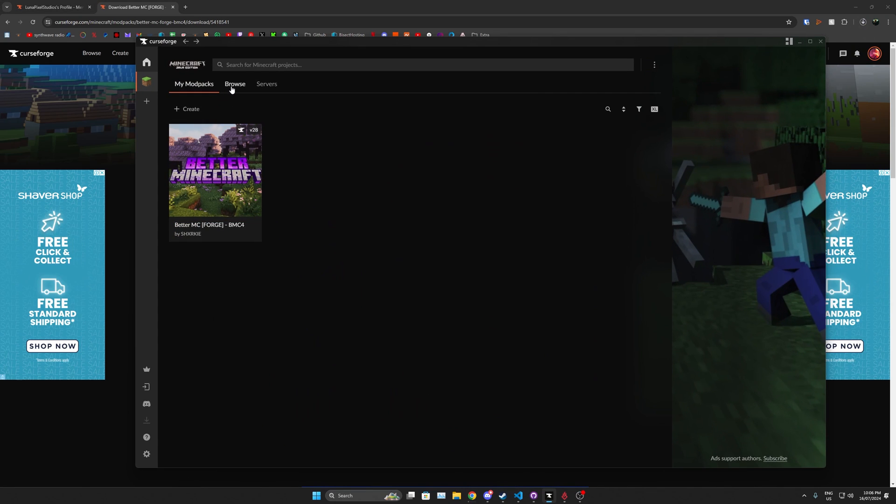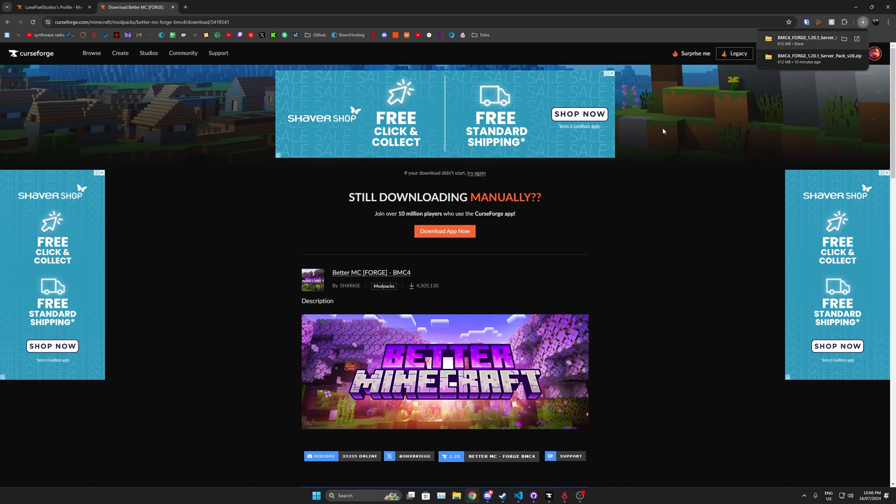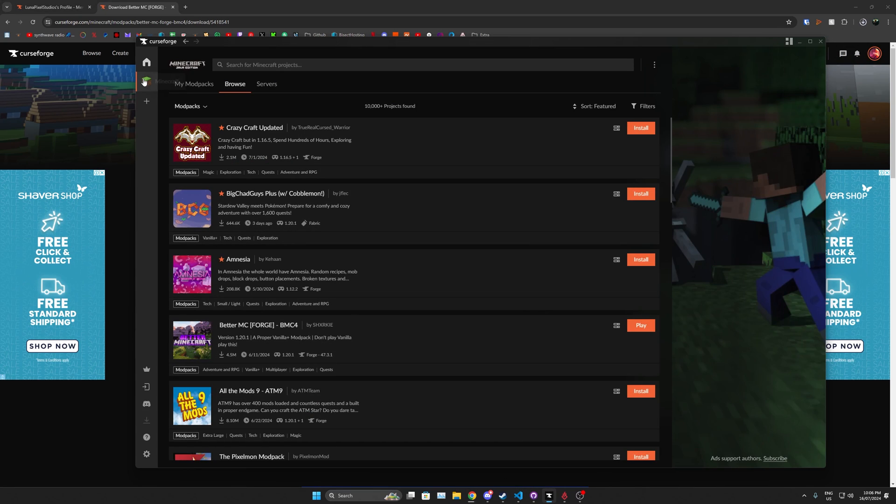While that's downloading, a different way to get the server pack is to search for your modpack and click Browse. Find the BMC4 modpack, and you'll see a Download Server Pack button right there. That gives you the latest one, which is version 28. Click that and it takes you to CurseForge and downloads the version 28 server pack.